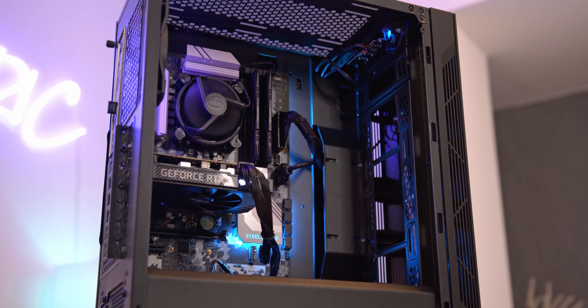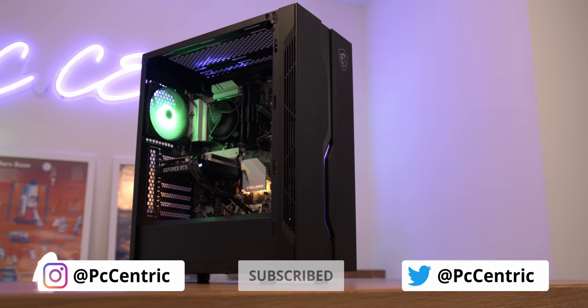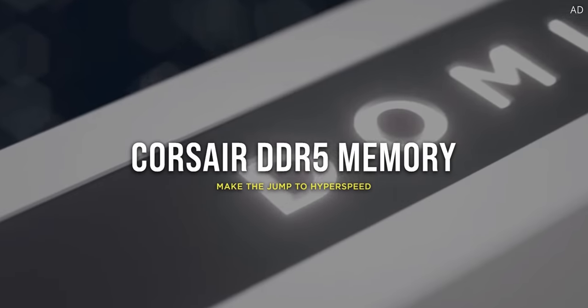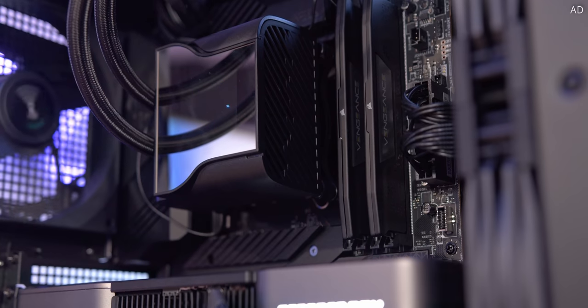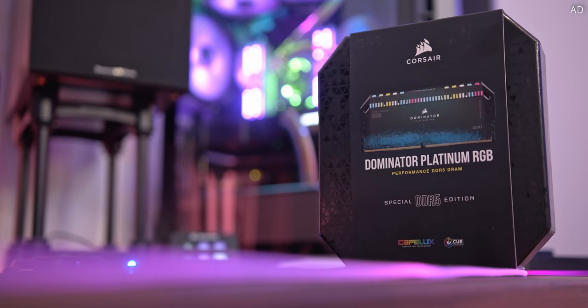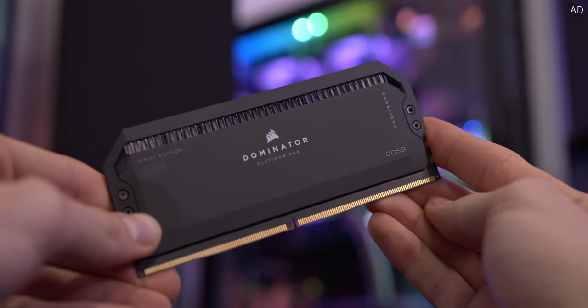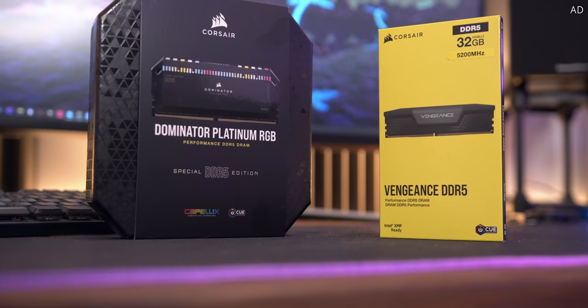That's a great place to end this video. This is such a great starter platform with so many upgrade paths available. If you want to check out current pricing on anything featured in this rig, you can find it linked below with Amazon affiliate links. And while you're there, check out Corsair DDR5 — Vengeance DDR5 has a compact design optimised for Intel's Alder Lake CPUs, while Dominator Platinum DDR5 takes it further with a gorgeous heat spreader and vivid RGB powered by Corsair iCUE. Smash the like button, subscribe, and see you in the next one.